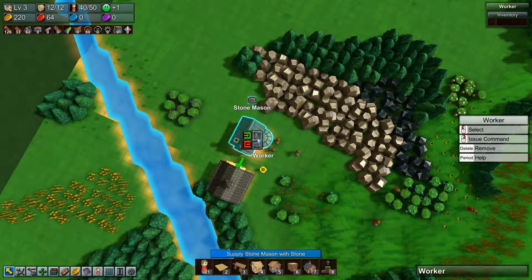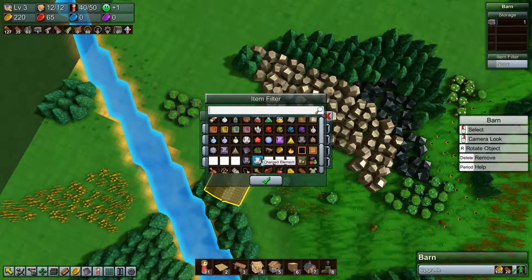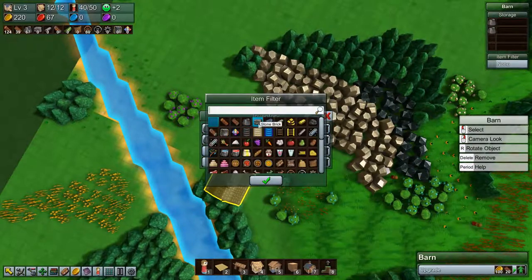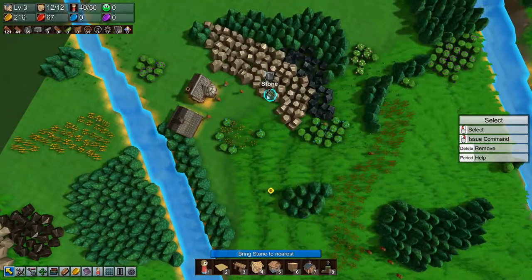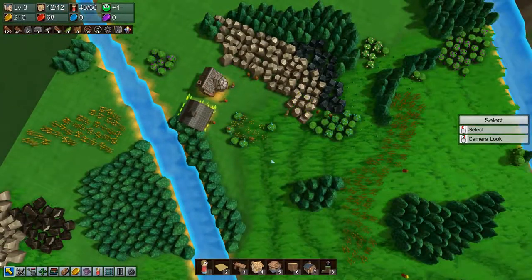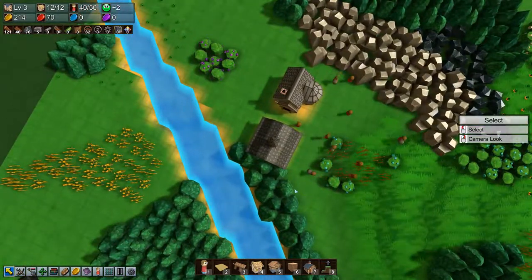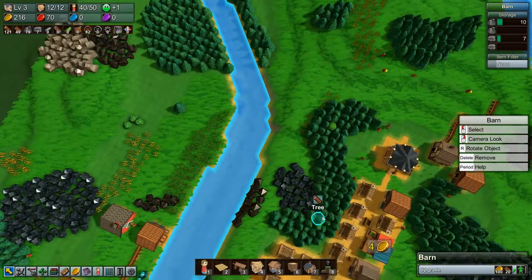I think what I want to do is figure out where we have stone — stone brick — because that means we can tell these guys to grab stone and bring it down here instead. We're getting a lot of stone and a lot of stone brick. Very nice.